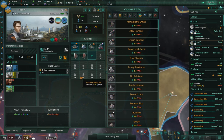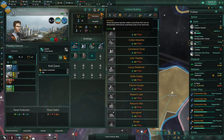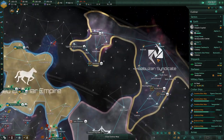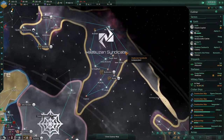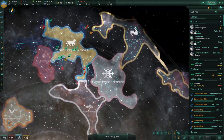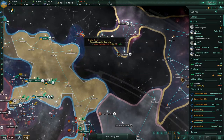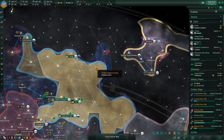We have 33% crime on this planet — we're going to have to deal with that at some point. That's because these guys are a megacorporation but they are a criminal syndicate. I really have to push through here and prevent these criminals from gaining any more territory.